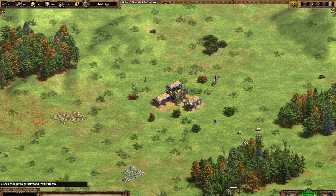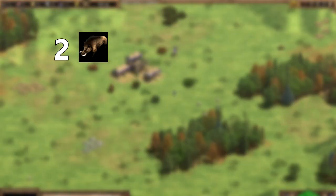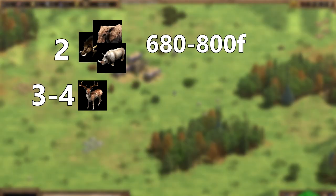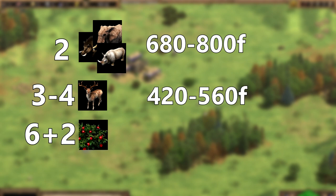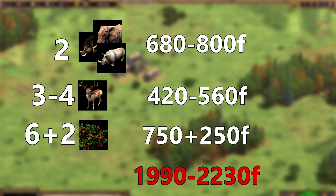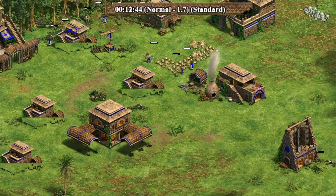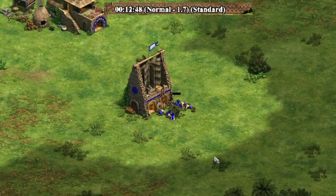If we take a look around our starting town center, ignore all the sheep and collect everything else first, you can generally expect 2 boars or 2 elephants or rhinos, 3-4 deer that spawn around the town, and 6 standard berry bushes, plus 2 extra berry bushes that the Gurjaras get as a civ bonus. After calculating in the decay, in total for Gurjaras there is something in the range of 1,990 to 2,230 food, which will realistically take you around 13 minutes to go through until there is nothing left to collect.